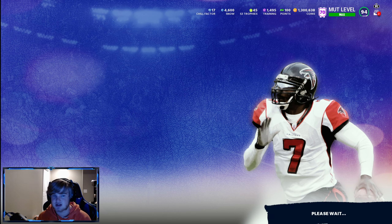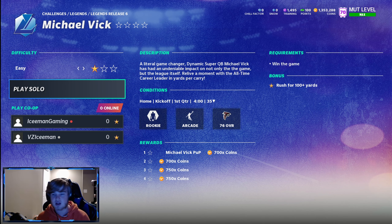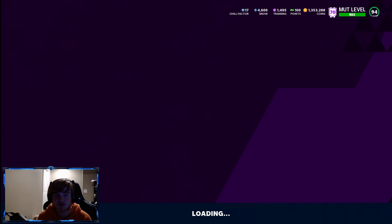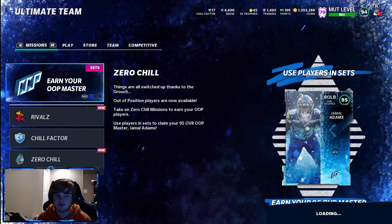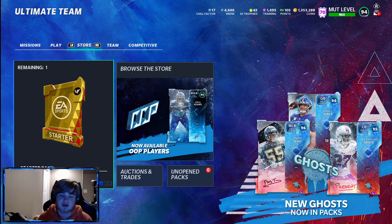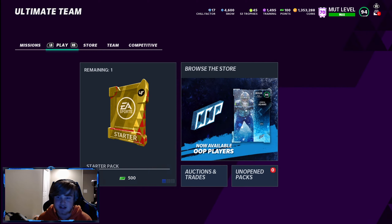Say you want the Michael Vick power-up — just go in, put it on one star, do the challenge, get his power-up, and sell it. It's free coins. Put it on one star, score, milk the clock. Easy coins whenever you want them. I'd hold them until they get good cards — Atwater is worth a lot right now, and Vick, Deion, and Lawrence Taylor are going to be too.